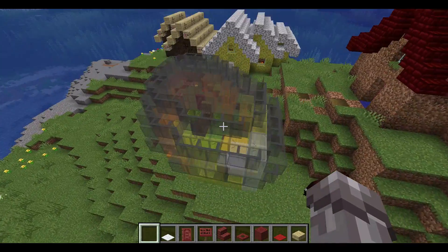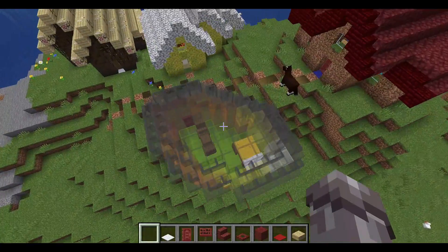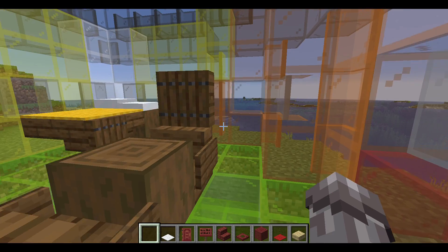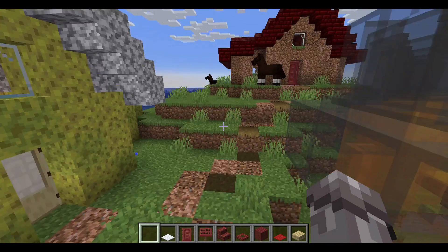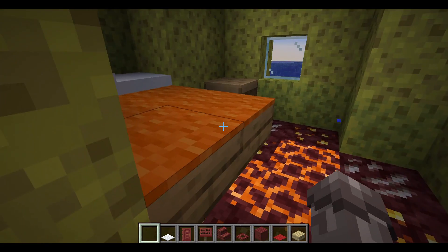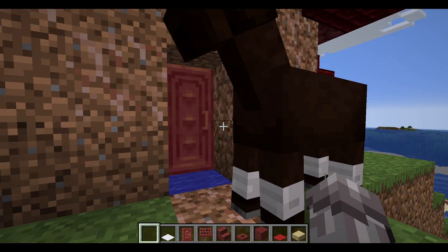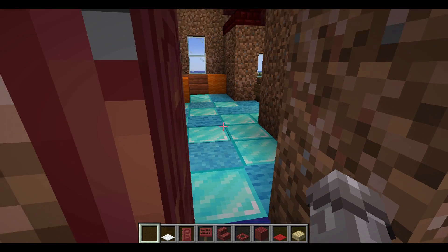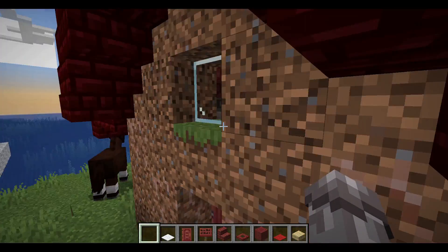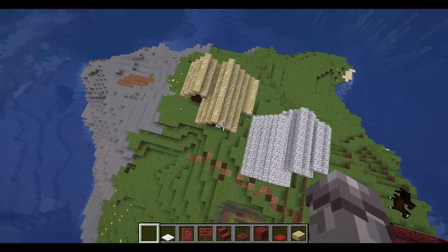I didn't really like the glass one much — but it does look great from the inside actually. I think we'll just have a look at some of the original builds. We've got this one — this is actually one of my favourites, it came out really well. Then this one was definitely the best so far — we had diamond block floor, nether block roof, and dirt walls. I like this a lot. I think this one is possibly the best.